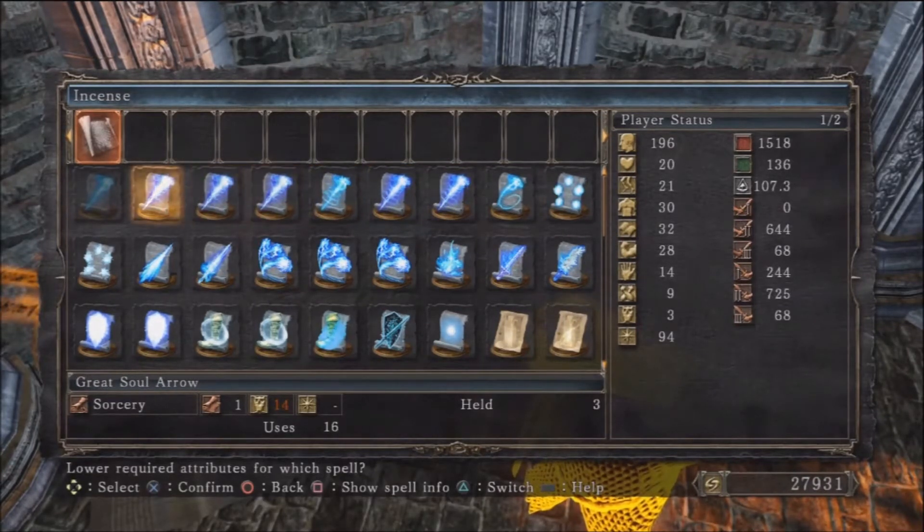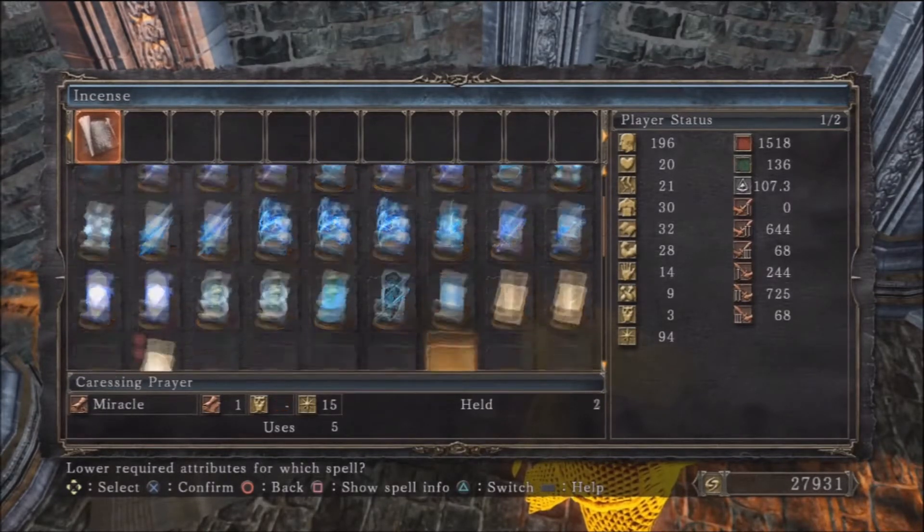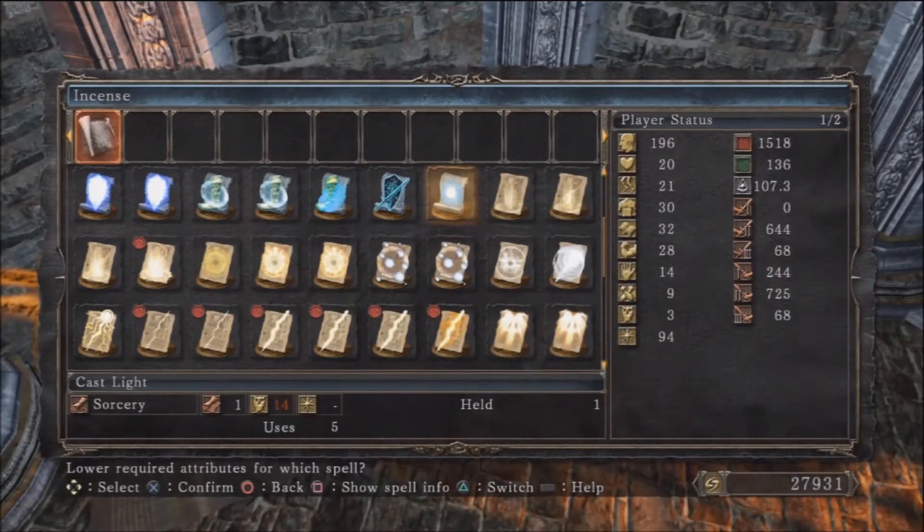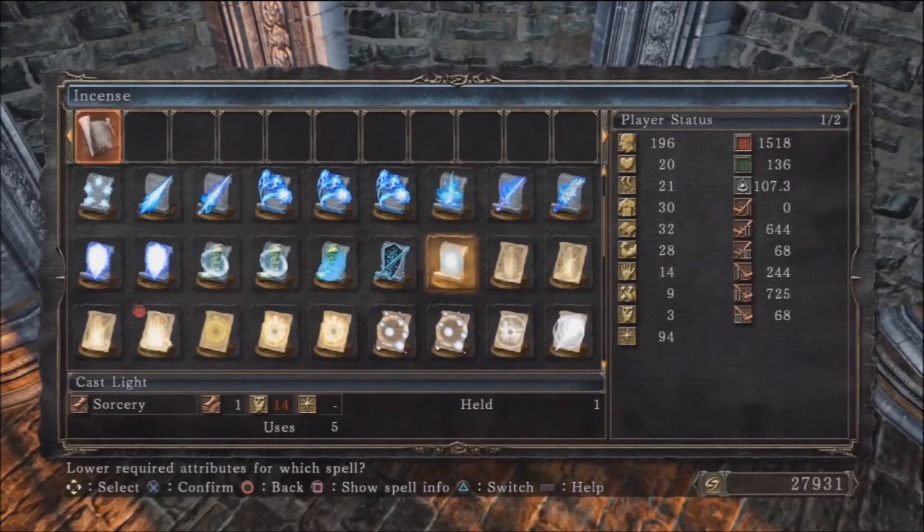If you use the Incense it will reduce the stat requirements to use something. For example, if something like Sunlight Spear takes 55 Faith to use and you've got five Skeptic Spice, you Incense five times and the requirement goes from 55 to 50. The Simpleton Spice does the same but lowers Intelligence costs — it's just like Skeptic Spice is for Faith builds, Simpleton Spice is for Intelligence.